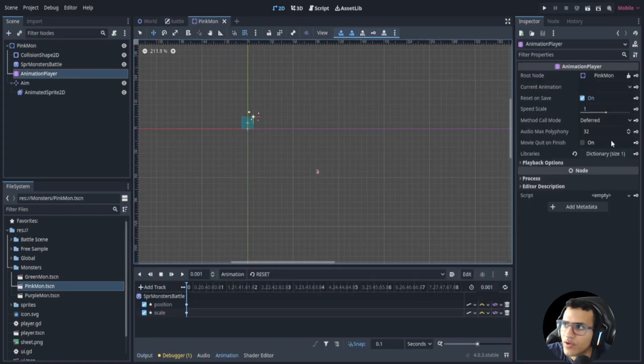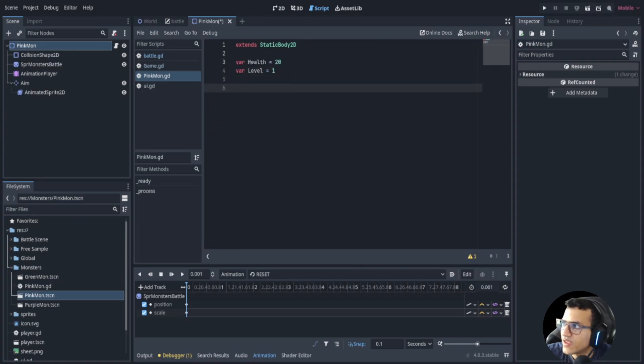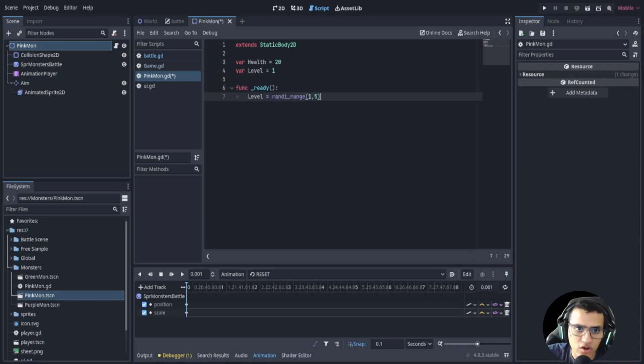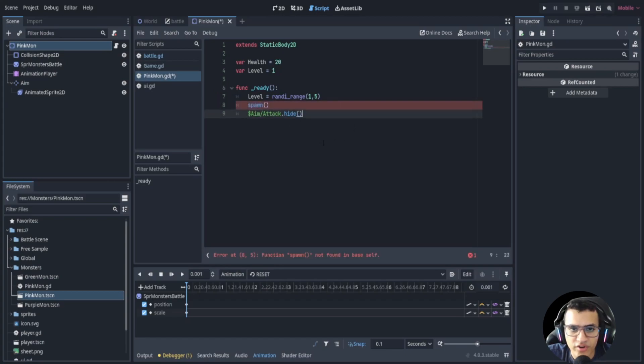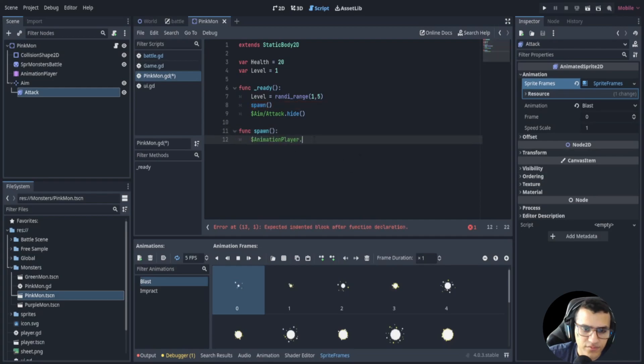Let's add a script to pinkmon. We'll add variables for health and level. On ready, we randomize the level, call a spawn function, hide the attack node — let's rename the AnimatedSprite2D node to 'attack'. Now let's create the spawn function: in it, access the AnimationPlayer and call animation_player.play('spawn').